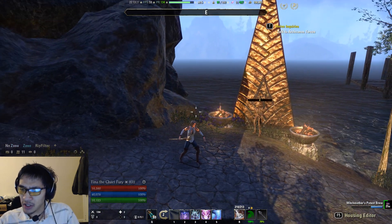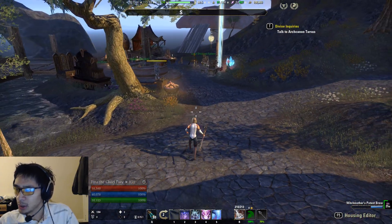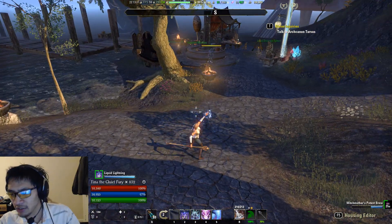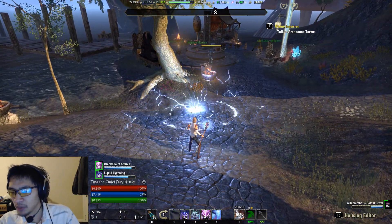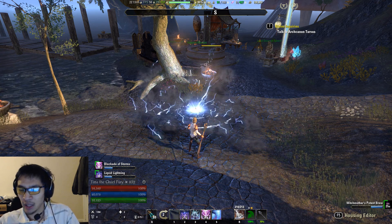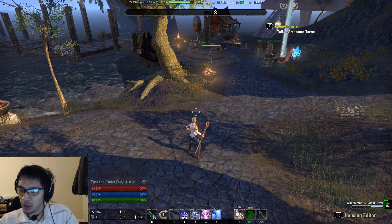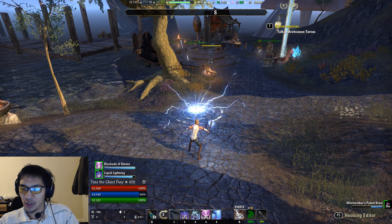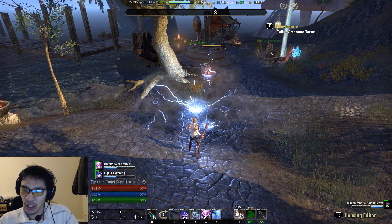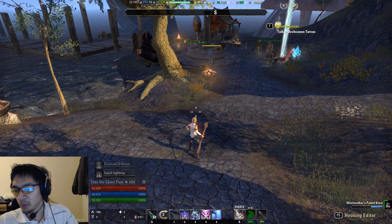Now to talk about our rotation. It's going to be pretty similar to a non-pet build in that you want to do Liquid Lightning first and then Blockade. You obviously want to buff up with the potion first and drop your ultimate, but then you want to use Liquid Lightning and then Blockade. Liquid Lightning has a 10 second duration, Blockade has an 8 second duration, so you always want to do Liquid Lightning then Blockade so they end at about the same time. If you do it the other way around, you have 2 seconds of Liquid Lightning left over and you end up overcasting it, resulting in a waste of magicka.